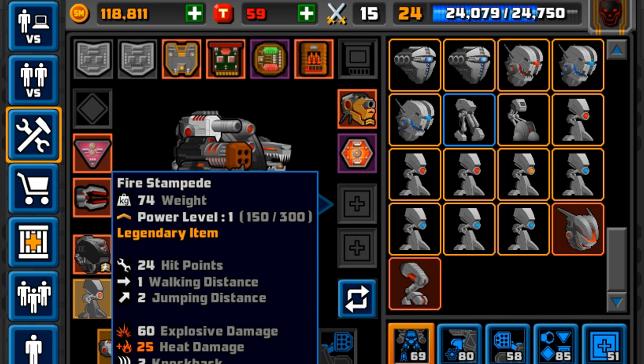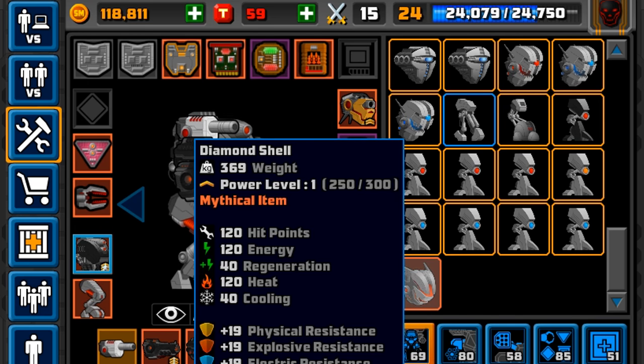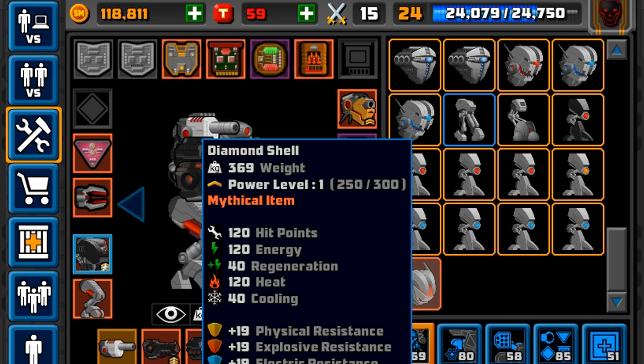They do 54 heat damage, so it's going to be a massive help to my heat mech because it can be used if I'm low on energy or if I don't have a weapon — I can whack them away with that. And 54 is quite a lot of heat. So I think they're going to be worth using.